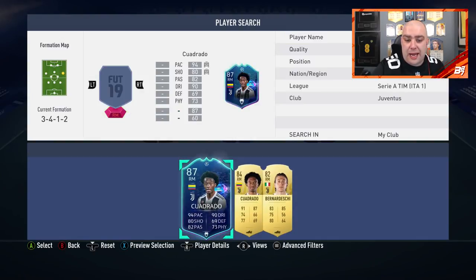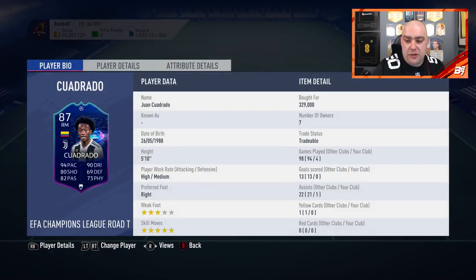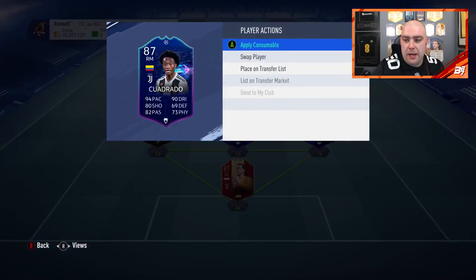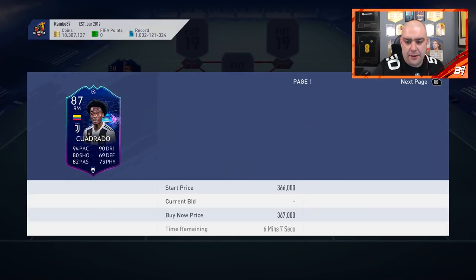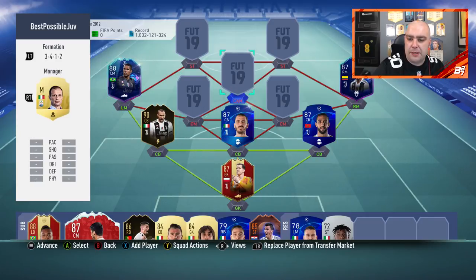In the right mid, we've got another live version - the 87-rated Cuadrado. We paid 329k for him. Four games, one assist with him. I paid for him a little bit late. I don't really see these players - I don't really come up against them in FUT Champions or rivals. None of these players, in fact, I do come up against.